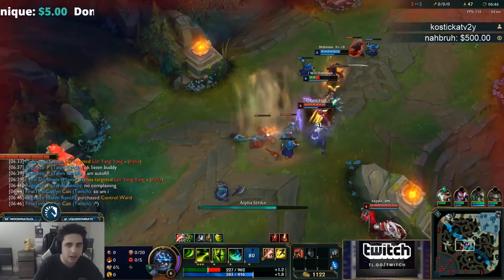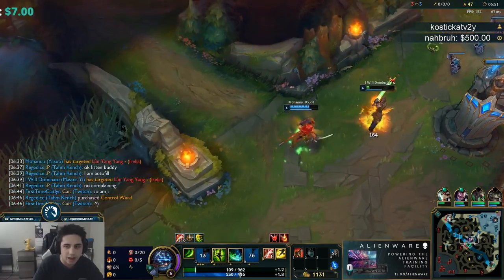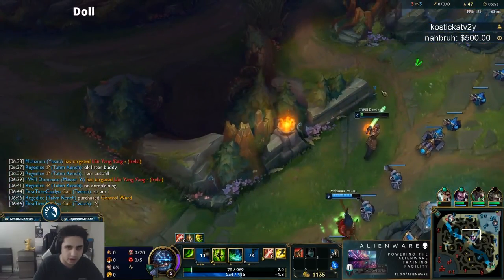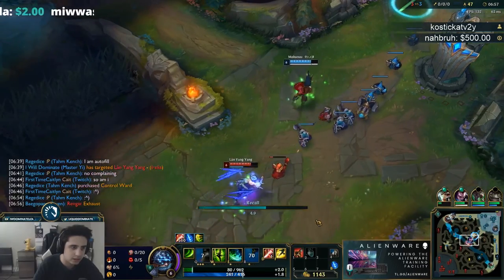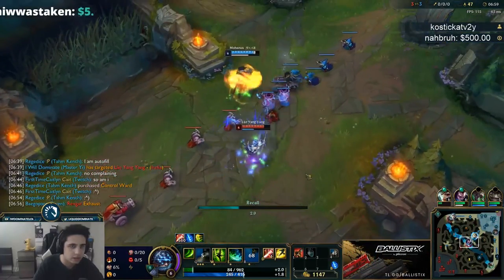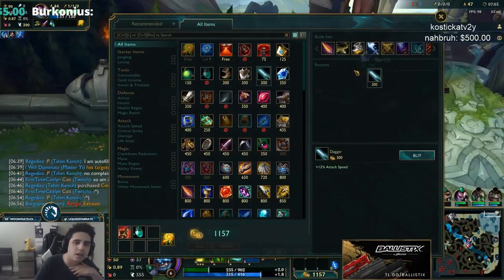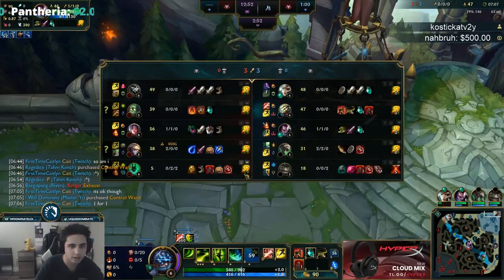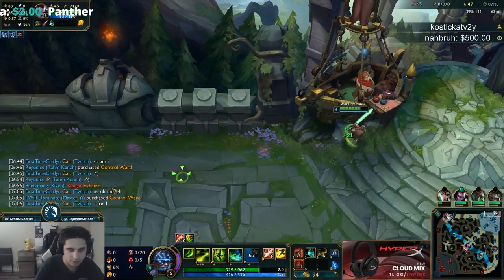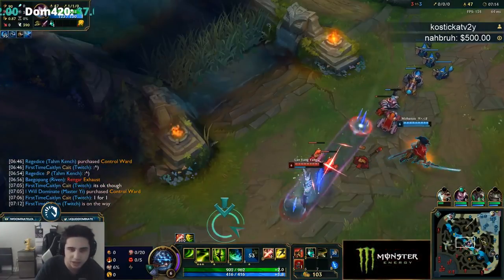He really messed that up. I'll just E out — got his ignite at least. I could W here but I'm just gonna choose to walk it out. He just needed to trade back and go all in — we would have killed him for sure because Orianna still had no flash. It's all good though, my ult's pretty quick cooldown so I don't lose too much.